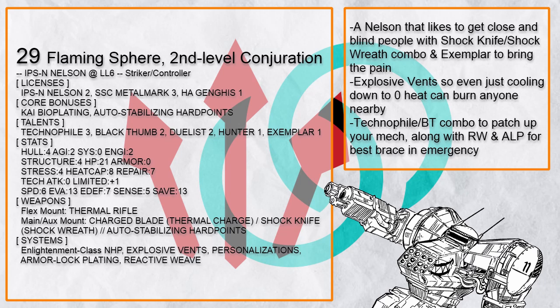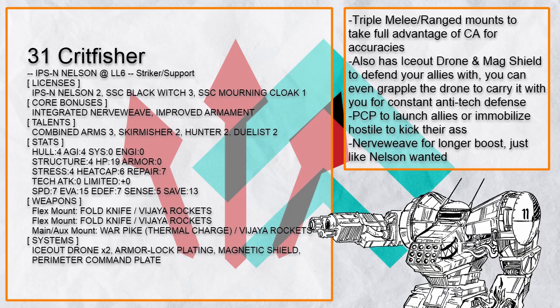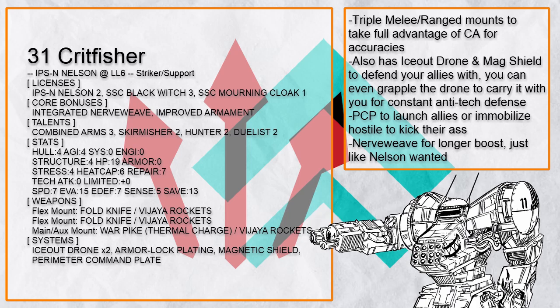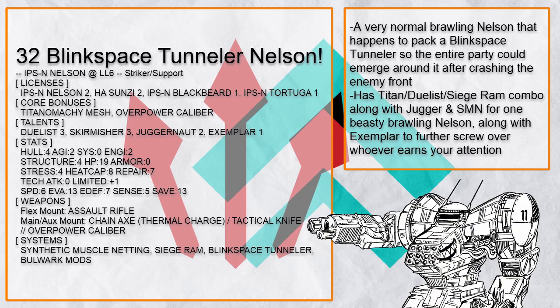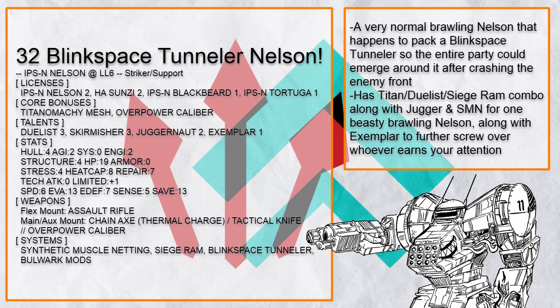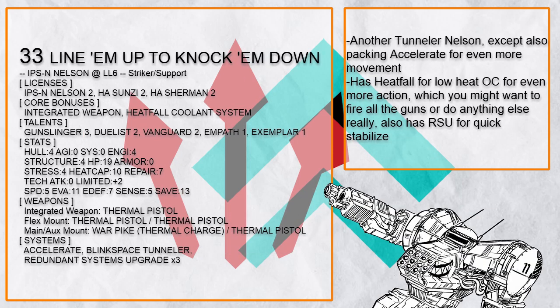And so can the rest of the striker-controller builds, but let's move on to the striker-support builds, which can be quite good with Nelson's quick mobility too. This is 'Critfisher,' which aside from its dual fold knives vigilia rocket mounts taking full advantage of combined arms for more accuracy, and thermal charge warp hike for big damage, it can throw out ice out drone for anti-tech defense, magnetic shield for kinetic defense, and PCP to send people flying or lock down an idiot that stepped too close — use as situation demands. This is 'Blink Space Tunnel Nelson' — with Nelson's hypermobility, it can easily make a blink space tunnel to send the entire party right in front of the enemy, and it can still deal a lot of damage to thin out the enemy rank before the party does so. Hell, it's not even the only blink space tunnel Nelson — this one even has accelerate for even more mobility.